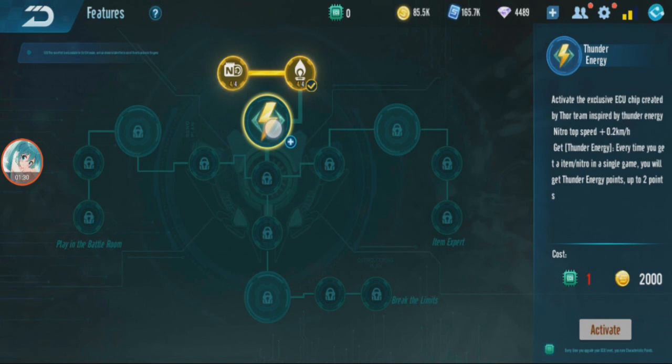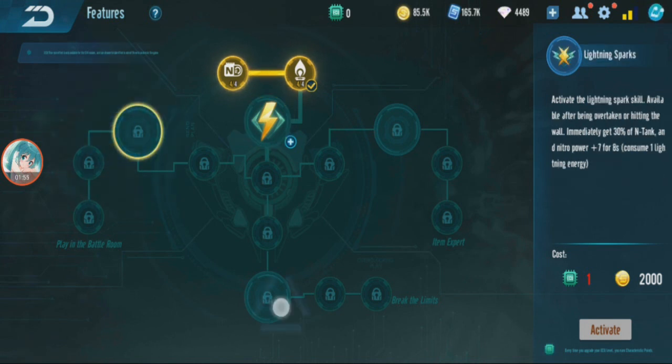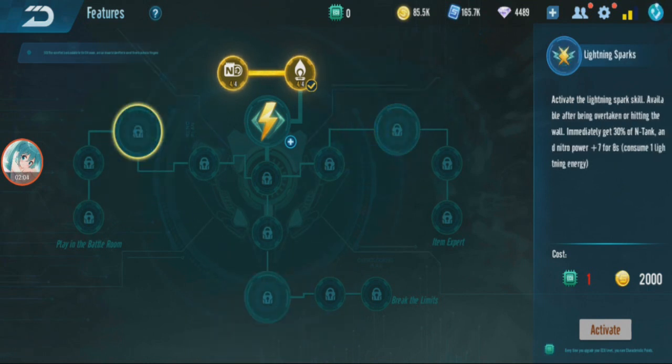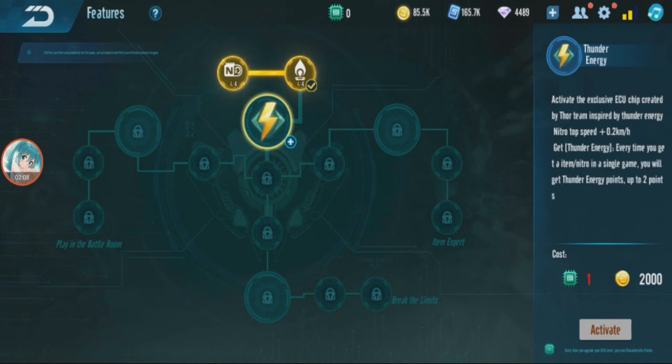The first thing I want to explain: once you unlock this around level 5, you can collect thunder energy — but you cannot use it yet. You can only collect it at this stage. Once you reach around level 7 or 9 and unlock one of the three branches — either speed mode or item mode — only then can you actually use the ECU.